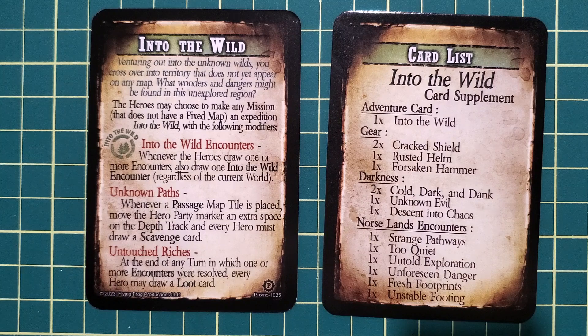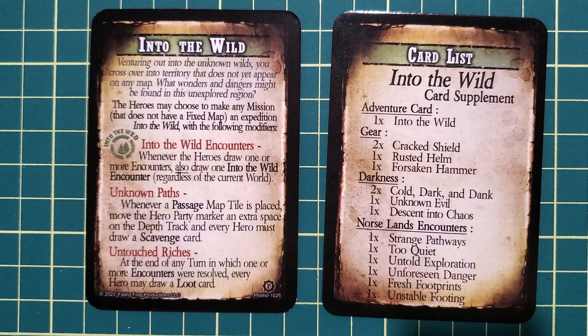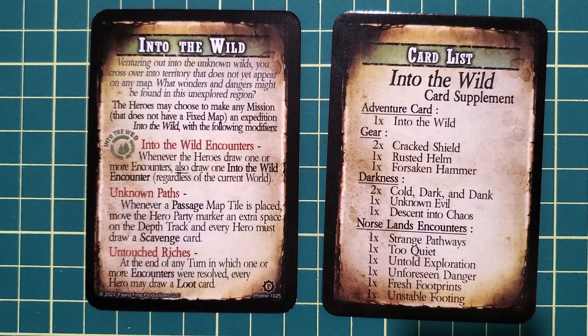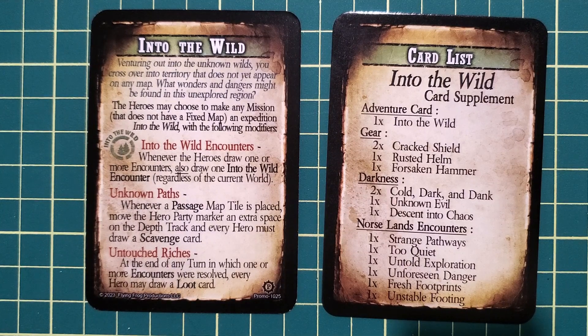Into the Wild is going to add a little bit more challenge to your game. It's useful for a higher level posse or people who have gone through the core box of Gates of Valhalla and want to add something as a little bit of extra. As an adventure, it's added to any mission — ideally the Norse lands missions, but it could be anywhere. Whenever you're drawing an encounter, you draw another encounter on top of that, specifically one with the Into the Wild tag. It's also going to add a bit more race down the depth track and a possible bonus of drawing a scavenge card when you do that, but it does pay you off with a little bit of extra loot. So there are some pros and some cons.